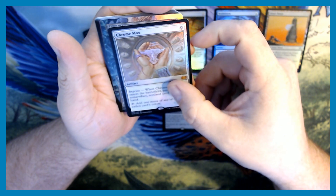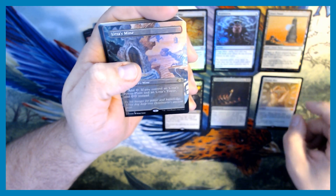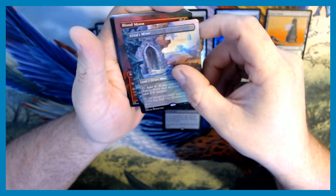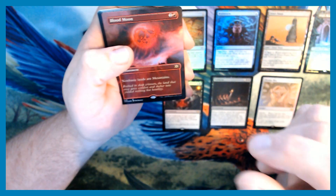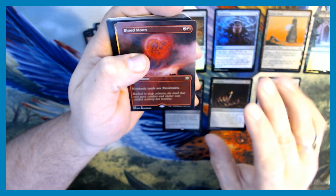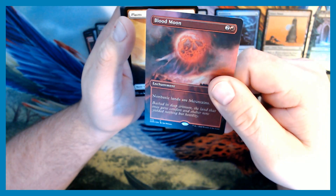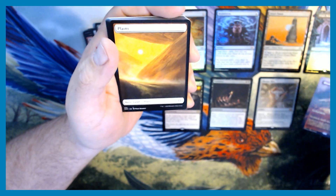Here we go — what's it going to be? We got an Urza's Mine for the borderless. Could be better, but it's still pretty awesome. And a Blood Moon! We did not hit a mythic in our borderless cards, but we did get the mythic Chrome Mox. The artwork on the Blood Moon is awesome and I will not complain too much.